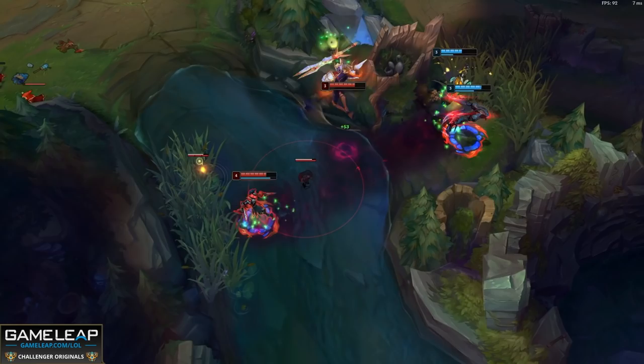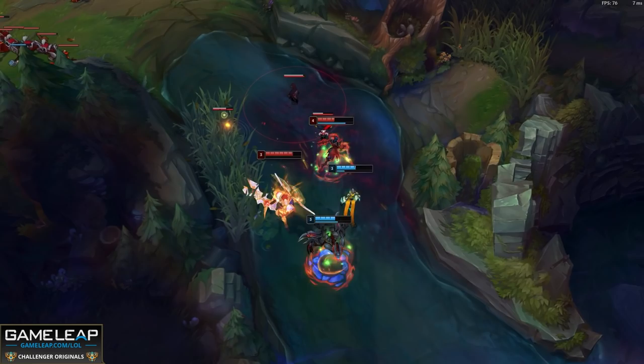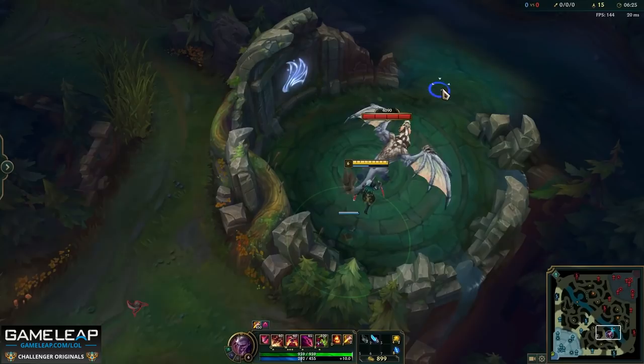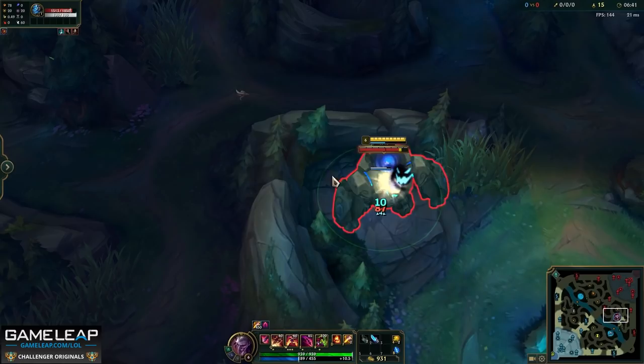Now, if you are fighting around scuttle crabs, it's important to know that smite can actually one-shot your box. So if you're fighting the enemy jungler early game around scuttle crab, they can smite your box and it's gone. Your box is the most important cooldown when skirmishing enemy champions — without it, it's very hard to win a one-on-one. Also, your W can be used on blast cones: put your box on a blast cone and hit it, and the box will travel with the blast. Very useful for getting to Blue Buff, Red Buff, Baron, or Rift Herald.